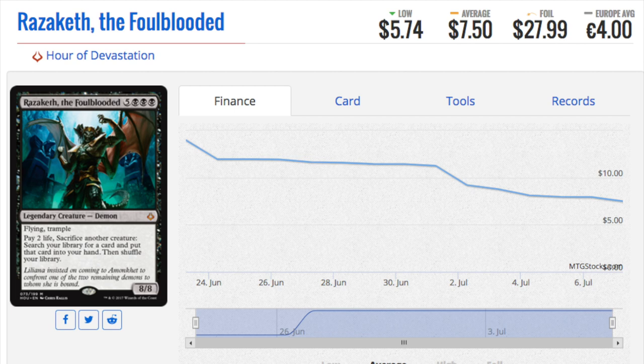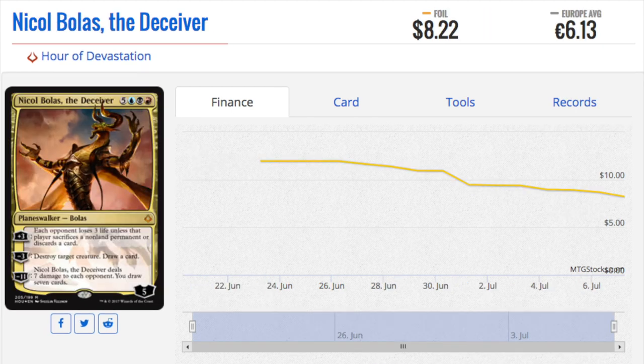So if you pull a rare you're pretty much screwed. Razaketh, the Foulblooded: five and triple black, flying, trample, mythic — pay two life, sacrifice another creature, and you get to demonic tutor. It's an 8/8. The foil price reflects that people think it's going to be very good in EDH, which it should be. You are sacrificing a creature but you're demonic tutoring. It is an 8/8 flying trample, which is big, but I don't know if we're going into a meta where eight mana is a possibility — Glory Bringer should chew up any deck trying to wait until turn eight.